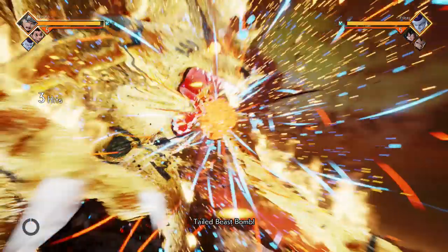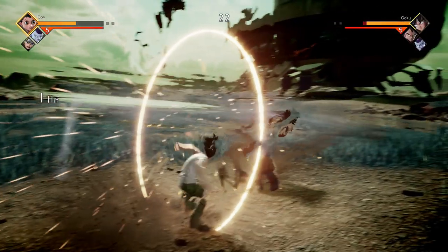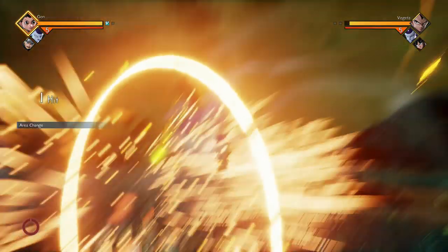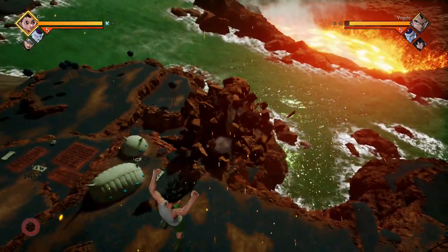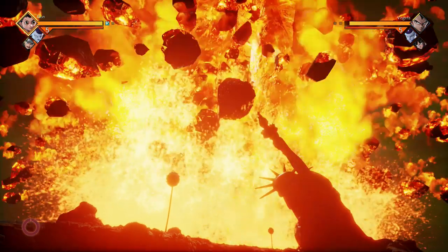Once it is at least halfway full, you just want to hit the other player or enemy with a heavy smash attack by holding Y on Xbox One or Triangle on PS4. If you're halfway full and you hit them with a heavy smash attack, it should do a little slow-mo desaturated fractured type effect. Now you want to do a regular smash attack by holding X on Xbox One or Square on PS4. If you're on PC, go to your ability list by pausing the game and look at what the keys are for your heavy smash attack and regular smash attack.